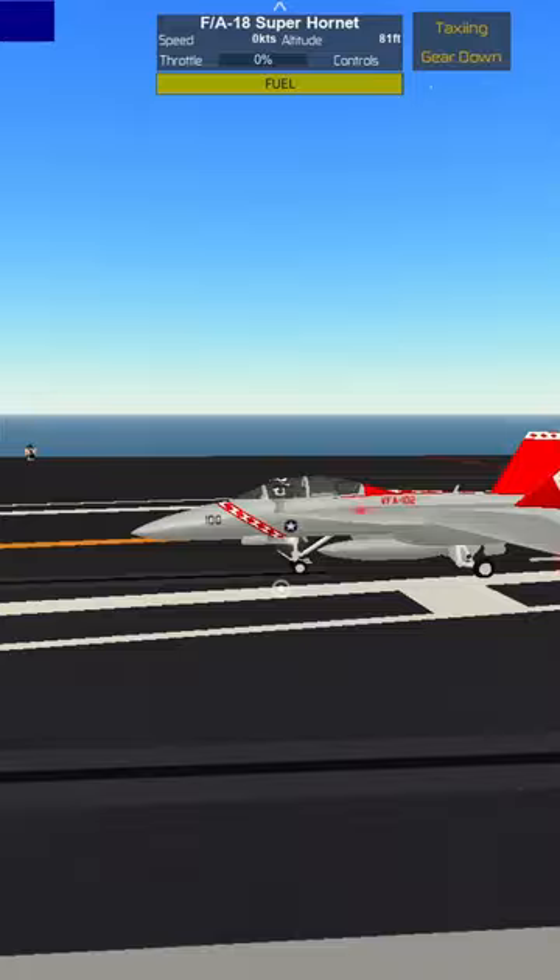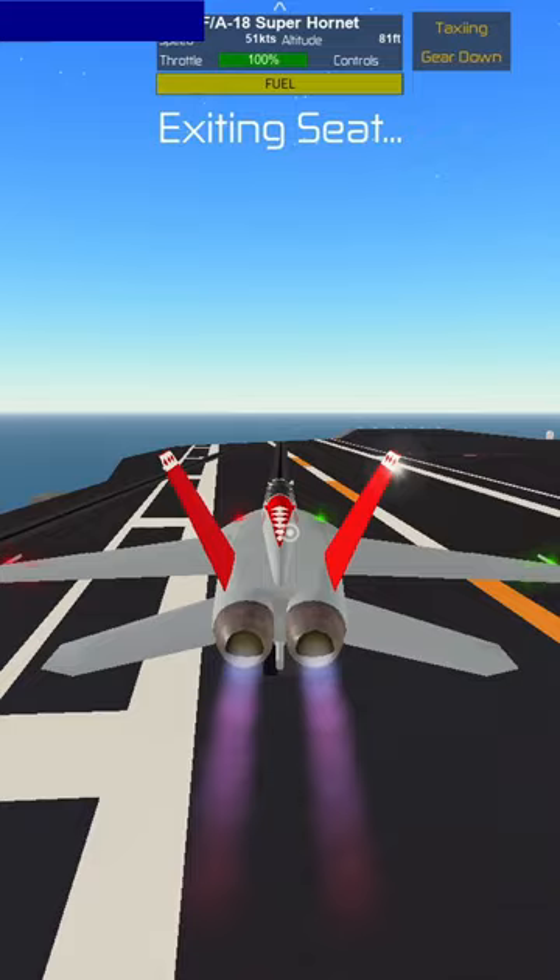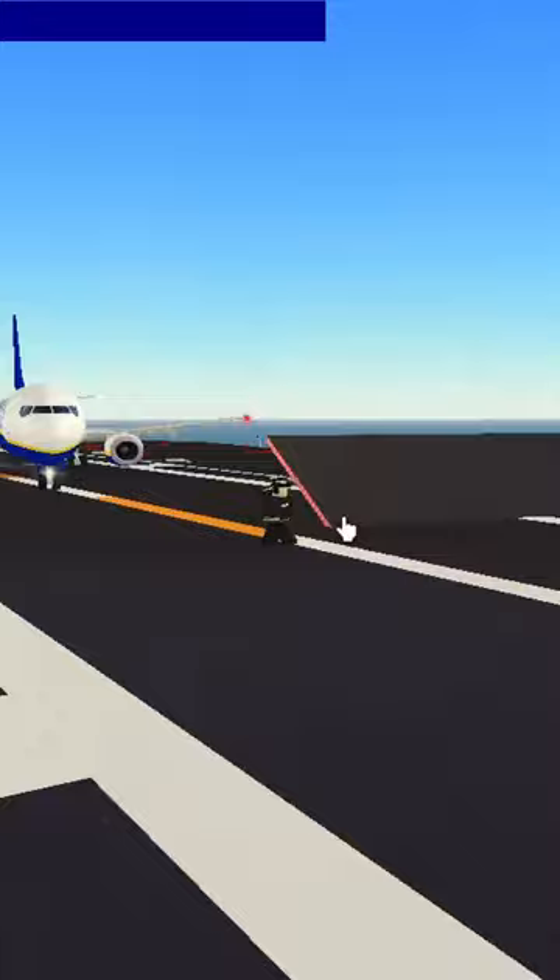All right, 737 right behind me. Let's go ahead and go full thrust. Jump out. Quickly rush over to the 737. And boom, baby. And we're good to go. Moving on to the A-330.